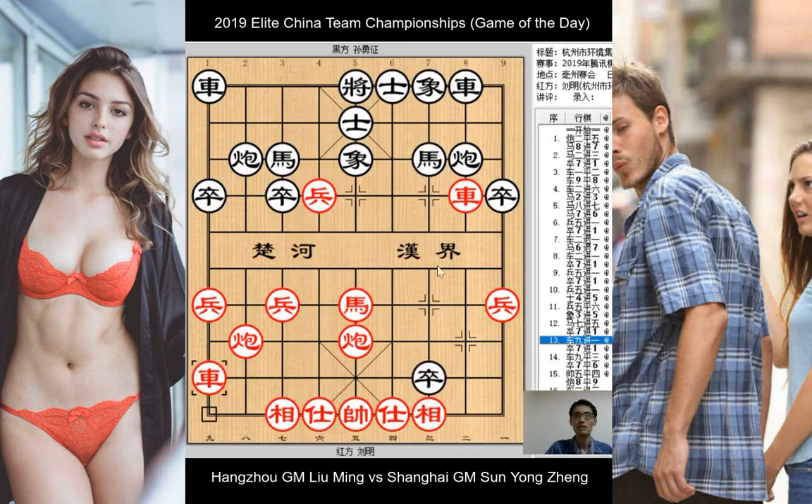In the game, Sun Yongzheng did not capture the red elephant and instead chose to retreat his left cannon — an awkward move — attempting to create some tactics against red's third file. But red simply takes the black pawn, again threatening to take black's horse. Black sidesteps the cannon with a double attack on red's chariots, hoping for some tactics to work out. But red simply captures the black chariot first, and black captures the other red chariot.